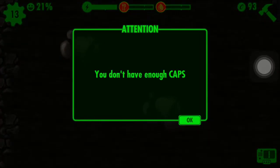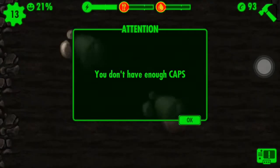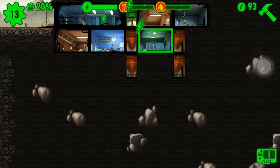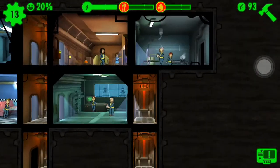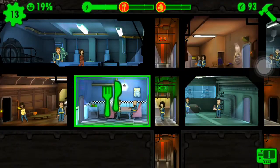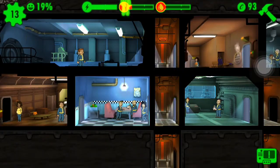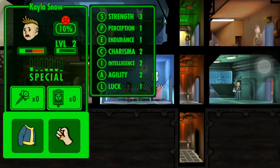We need to destroy the rocks but we don't have enough caps. How are we gonna get more food? We're running low on everything. I guess they just produce stuff over time.